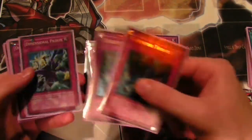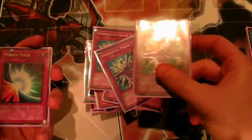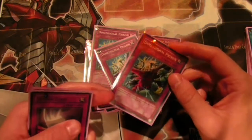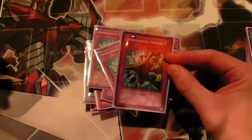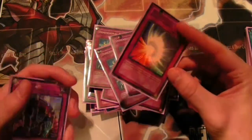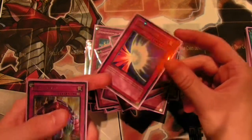Two Bottomless Trap Holes, two Torrential Tribute, triple Dimensional Prison — I really like triple D-Prison, it's just a preference. It's a very good reactive trap: if they already have monsters on the field when you draw Bottomless you're stuck, but D-Prison is always an out to that, and it banishes the monster. One Mirror Force — I was thinking about a second but didn't have space for it.